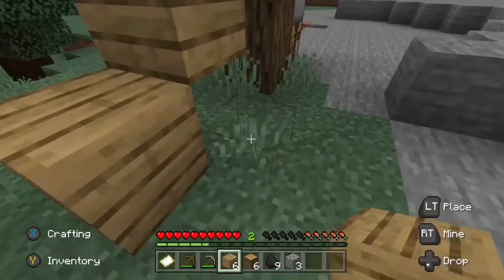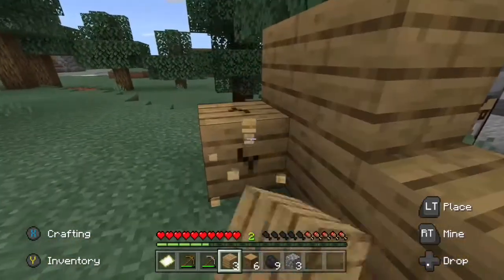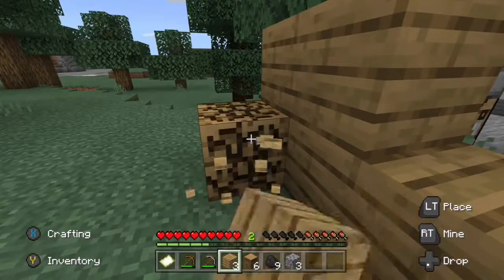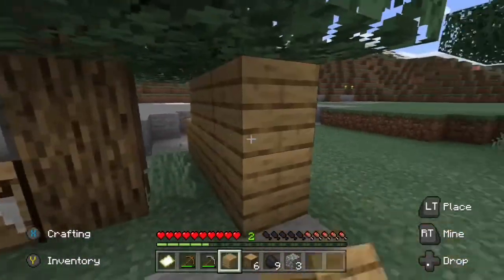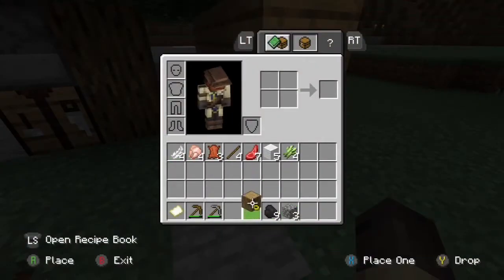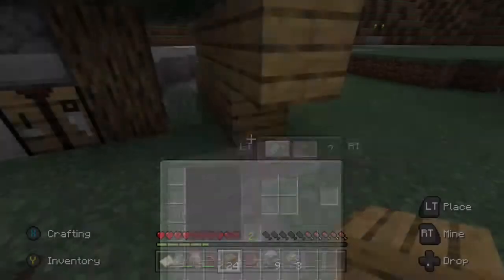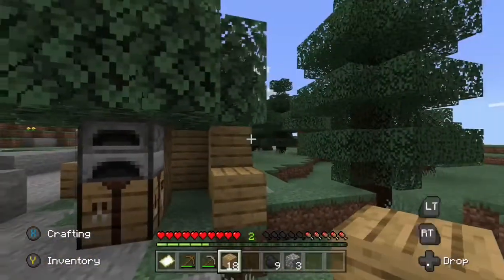Building off from a tree, he begins to build his little house. He misplaces a piece of wood but it's no bother since he can easily pick it up — like the gamer alpha boy he is. He uses the remainder of his oak logs, turning them into oak planks to finish the rest of his house.